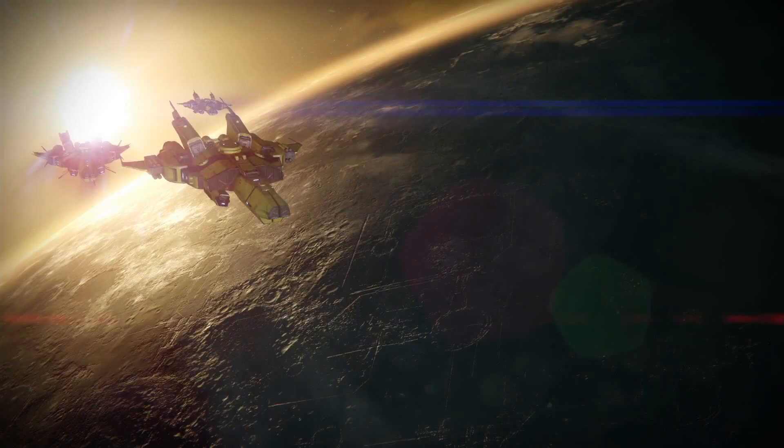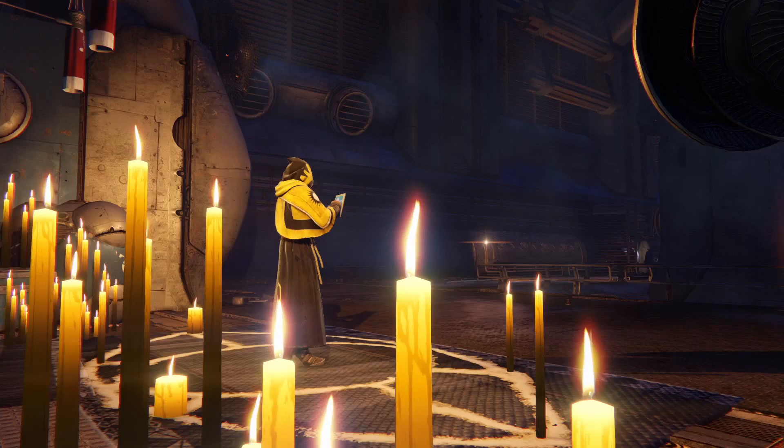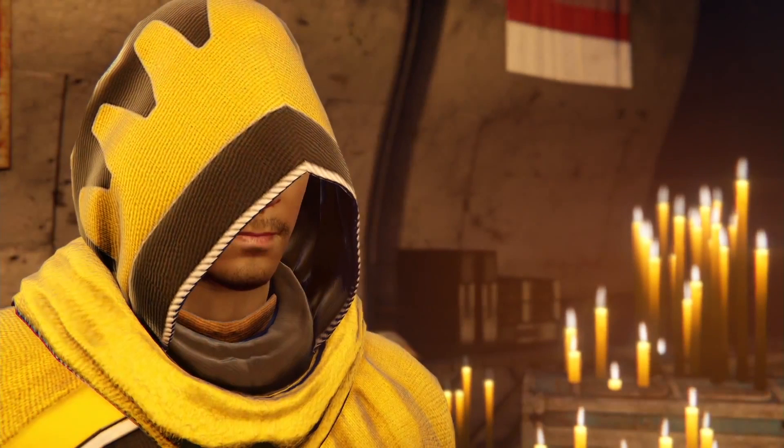First up, we can see three ships which are on their way down to Mercury. Now what we know from leaks is that the Trials of Osiris is a 3 vs 3 play mode, set exclusively on the Burning Shrine map. Right after that, we can see Brother Vance surrounded with romantic candles and his creepy moustache.